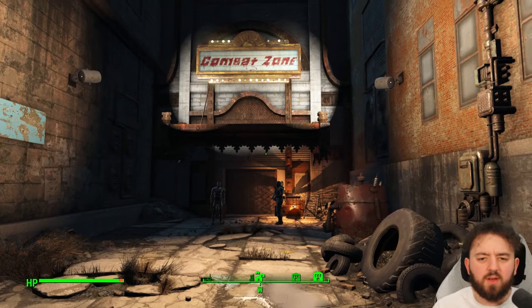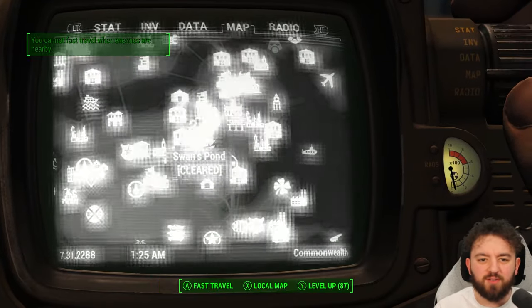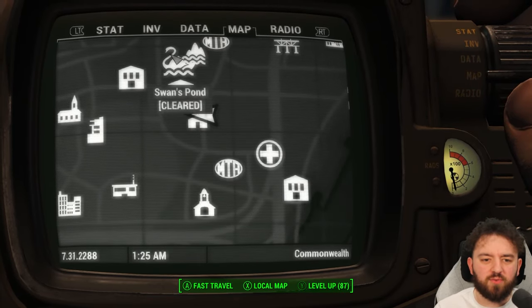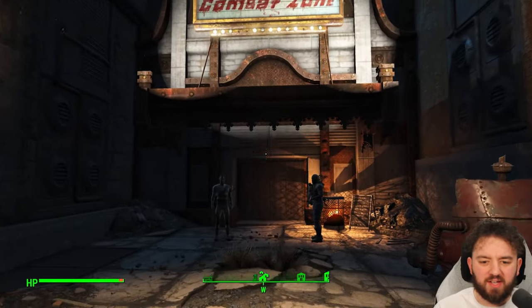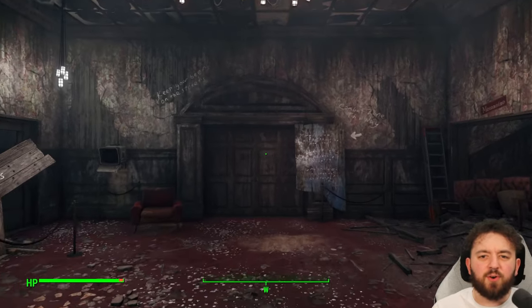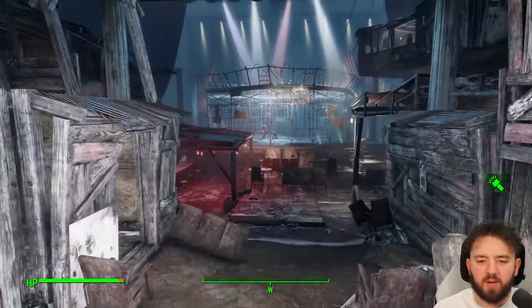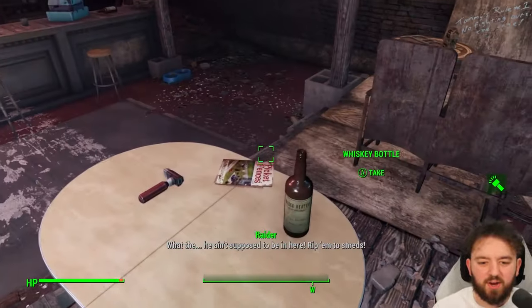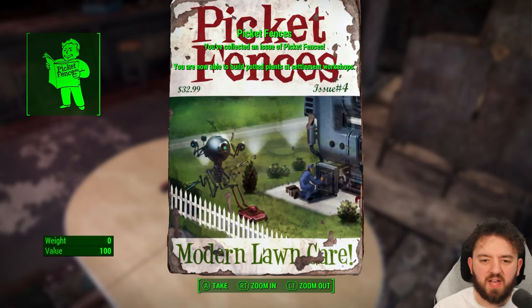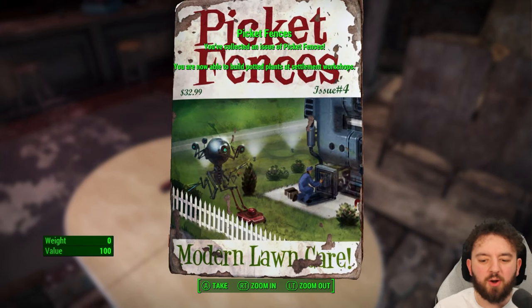Let's head on over to the Combat Zone. It's a place I didn't often visit in most of my runs, surprisingly, and didn't get caught in too many of them. It's just south of Swan's Pond, and the book is pretty easy to find — right up beside the stage. It's for all you plant lovers who want to build some potted plants, both small and large. It's right over here, beside the whiskey bottle. Modern Long Car.